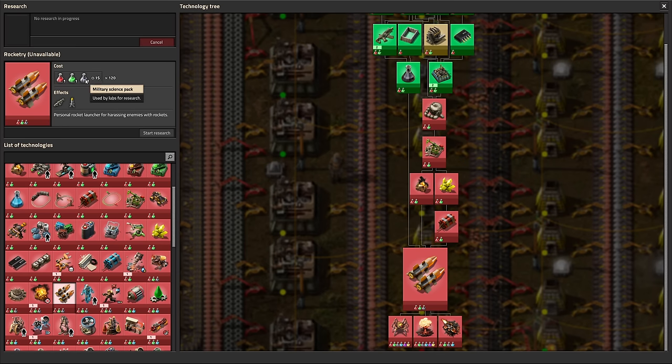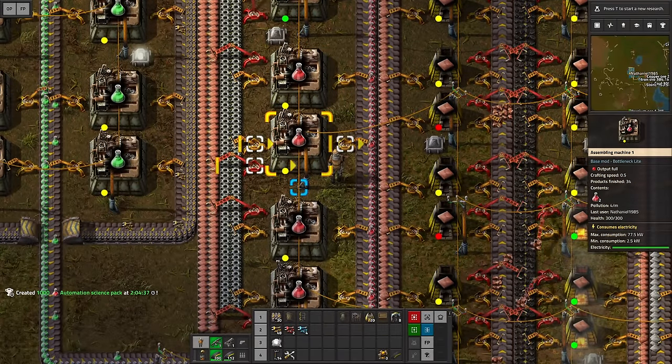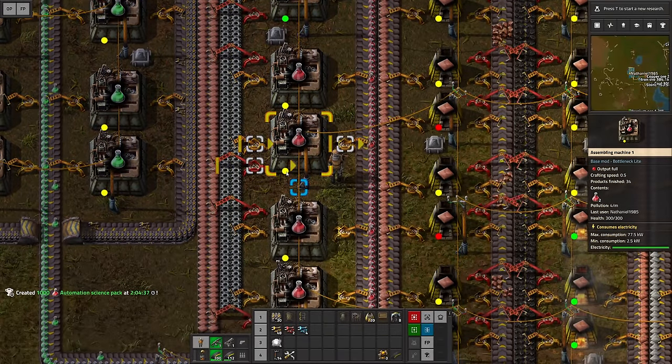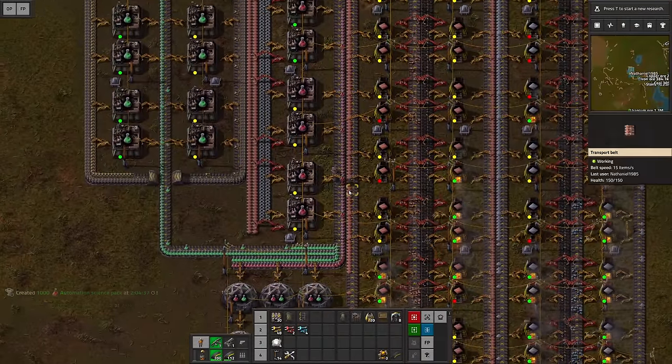Very soon we're gonna need access to the military science pack, the grey one, so we should better get prepared for that. You also gave me the tip to install Bottleneck Lite instead of the normal Bottleneck mod, which is a little less intrusive — so definitely appreciate that.